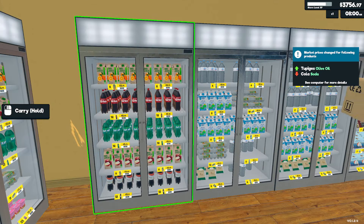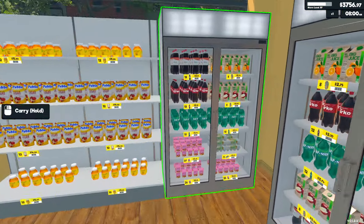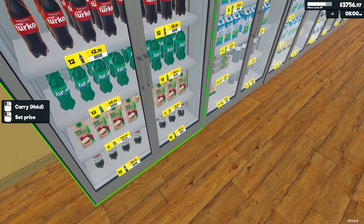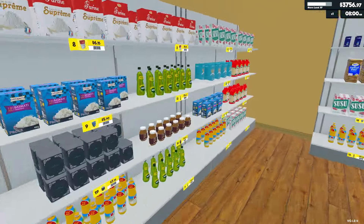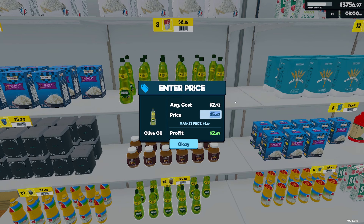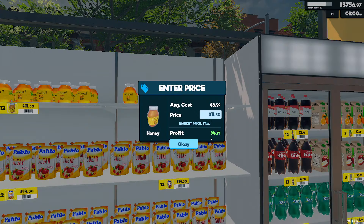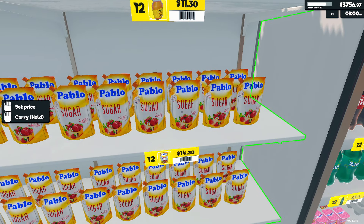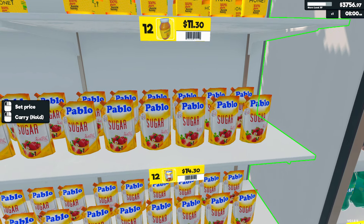Olive oil and cola. Olive oil - six dollars ten cents, three dollar profit. This one is $4.71 profit and this is $7.30 profit - man, Pablo sugar! I keep calling it powdered sugar but it's Pablo sugar.